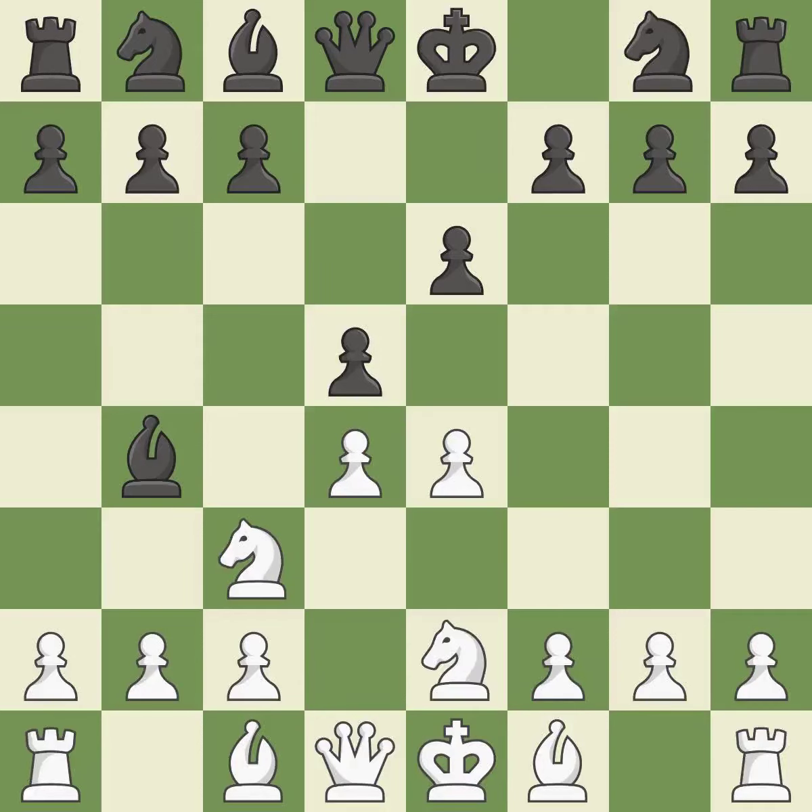Ne2 develops the knight to where it can recapture on c3 and avoid doubled pawns, but at the cost of blocking in the light-squared bishop. Dxe4 captures the e4 pawn and controls the d3 and f3 squares. A3 attacks the bishop on b4, forcing Black to either capture the knight on c3 or retreat. B7 retreats the bishop to a central square.